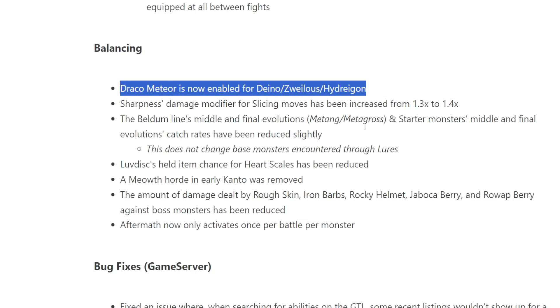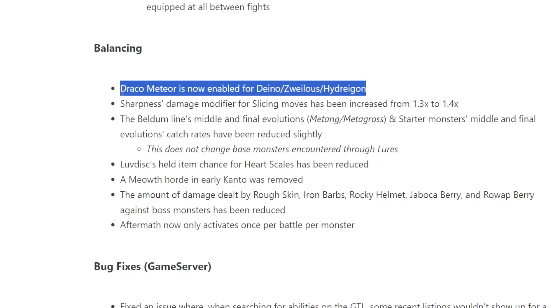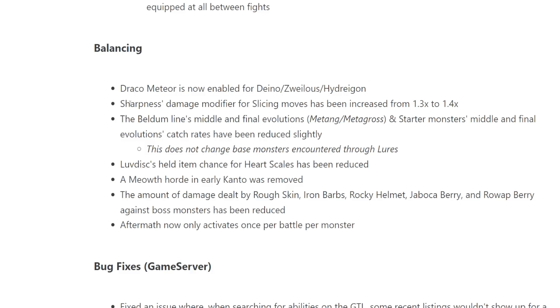Here it is — what I was looking for. Draco Meteor is now enabled for Deino, Zweilous, and Hydreigon. That is a big deal. I've been telling people for a couple days now to start breeding Deinos, start stocking up, make those 2x31 Modest, 2x31 Timid. Hydreigon is going to be really interesting to see in OU. I don't think it'll be broken, but we'll keep an eye on it.